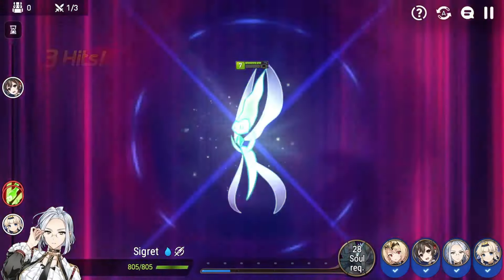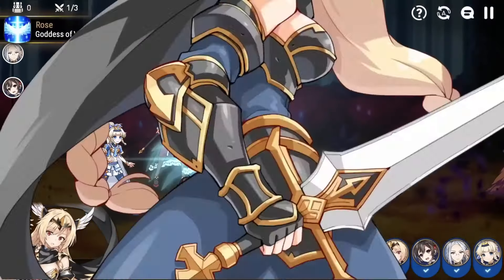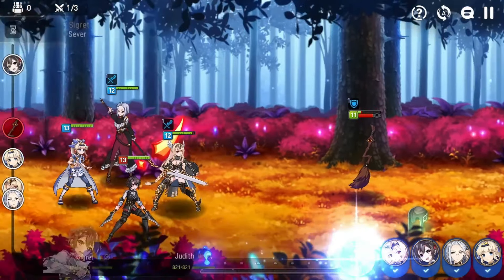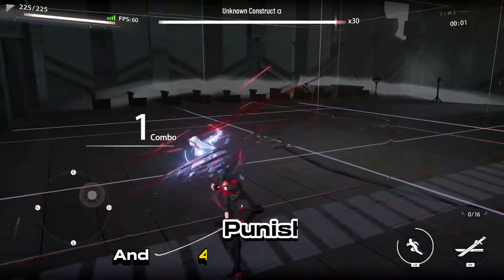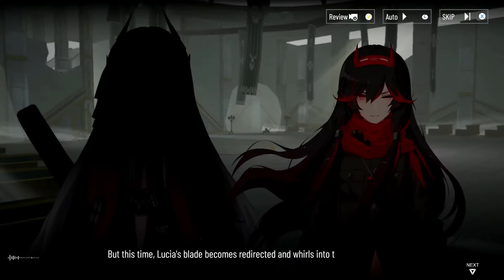Epic Seven is a mobile gacha game that features high-quality anime-style 2D graphics and a turn-based combat system. The gameplay is mainly focused on building teams of up to four heroes and battling enemies in turn-based combat. Each hero has two basic skills and one ultimate skill that can be activated when their soul gauge is full. The gear system in Epic Seven is arguably the most grindy and RNG-based part of the game, but it is very free-to-play friendly and offers plenty of resources to players.